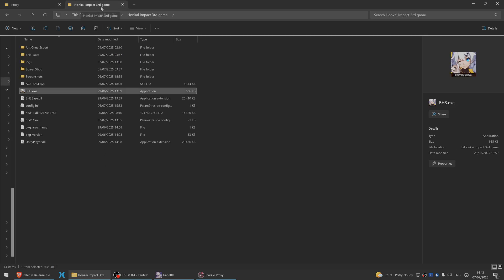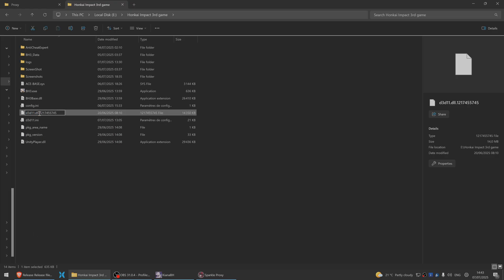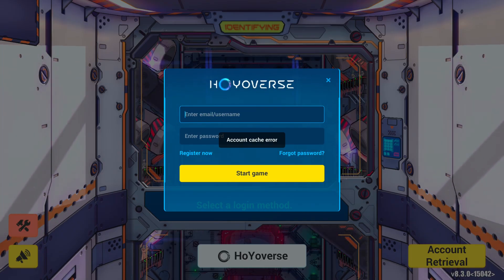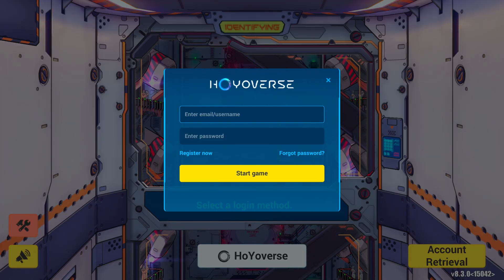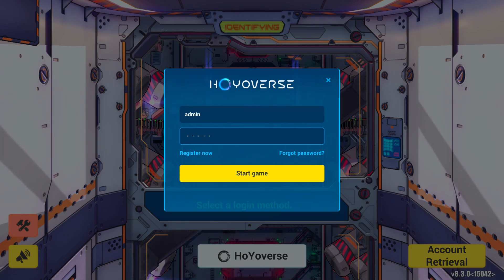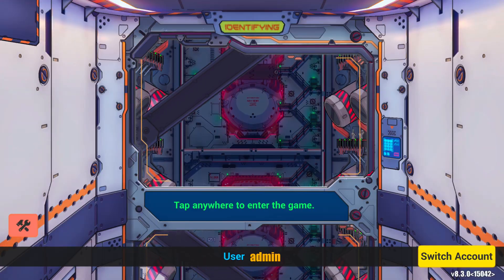Now you can go ahead and run the game. If you're using a custom DLL like me — I'm using Special K — you need to rename the DLL back to normal because that's what the game expects, and then you can start and run the game. Once you boot up the game it will ask for your username and password. The default is 'admin' for both the username and password, and then you can just go ahead and enter.